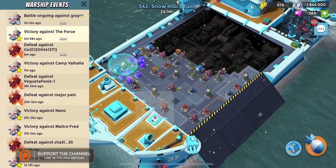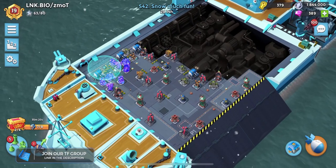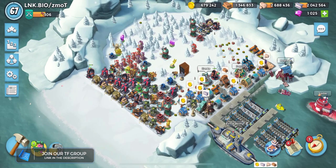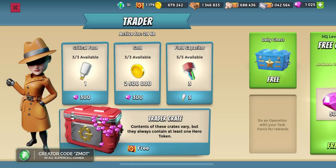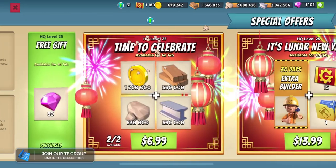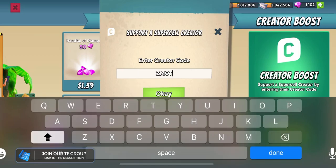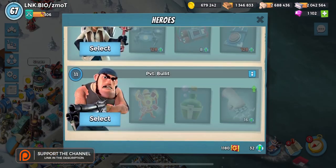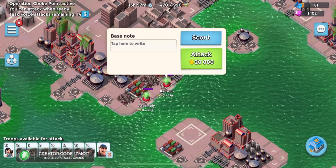A lot of people are only getting two or one engine rooms, and lots of people are using grenadiers - I'm not a big fan. Next up we are going to do an operation attack - this is Choke Point. This account has many damage statues and as a result is very GBE poor. There are the free diamonds - do make sure you grab those on every single one of your accounts. Also make sure you get that creator boost; it's a pain every seven days - I wish they would extend that.